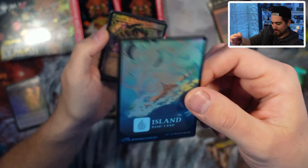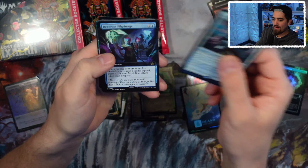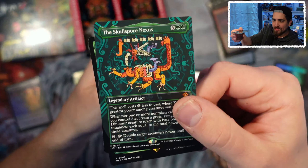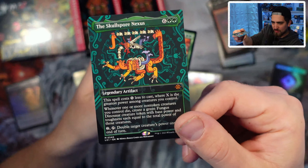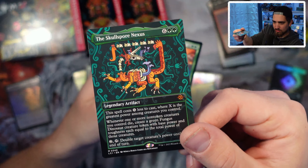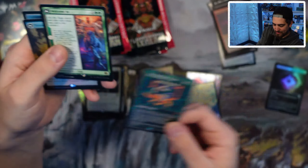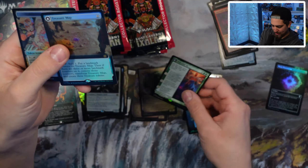From a perspective of game stores having a lot of people at their events — He's Wrote Pilgrimage Icon. Our first mythic here is the Skull Spore Nexus. This spell costs X to cast where X is the greatest power among creatures you control. If X is last, you create a Fungus Dinosaur creature token. That's a pretty good green mythic!